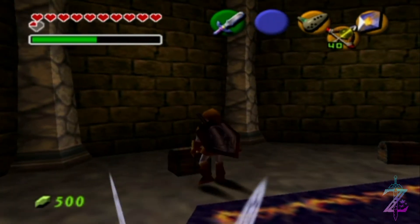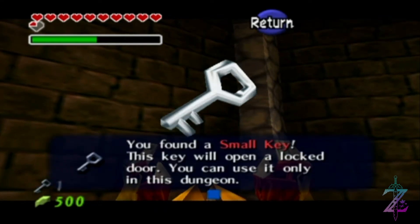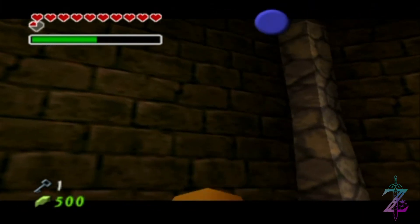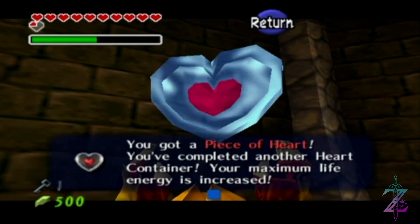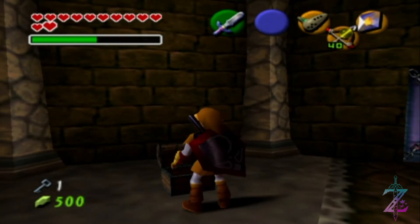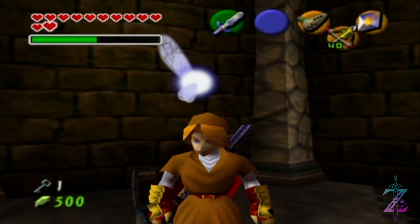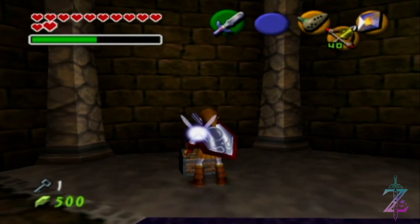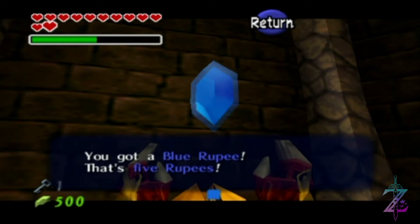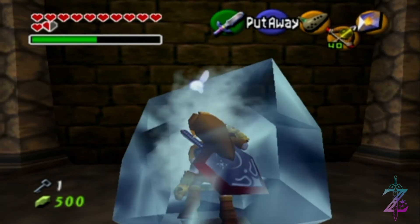Alright, we've got a key which I'm assuming we're going to need for that door just there. Oh, a heart piece - and yes, given that music, we've got another one, so not too bad at all. Oh, another harp - wow, okay. We're getting a hell of a lot of these recently, and a hell of a lot of them too.